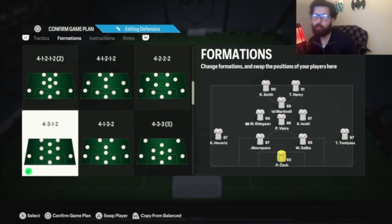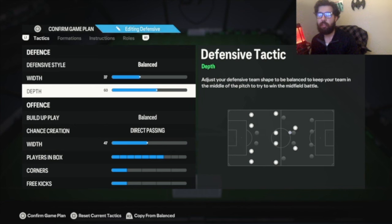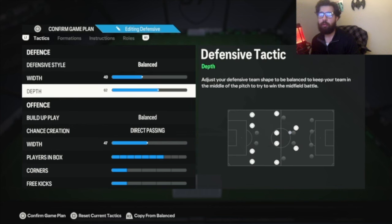This is what I just used to go 10-0, so I'm going to keep it as is. Balance: 37 width, 60 depth — that's old gen. If you're on new gen: 40 width, 63 depth. No more manual or auto-press unless you absolutely want to, which would be 71 depth — that's up to you. I'm staying away from that right now just because some people packed Messis, which are very, very frustrating, and I'll have a video on that another day.